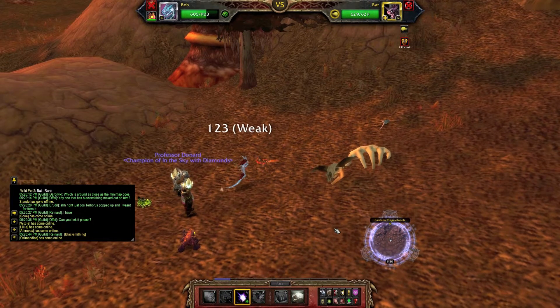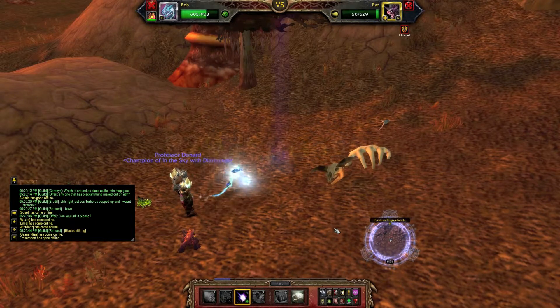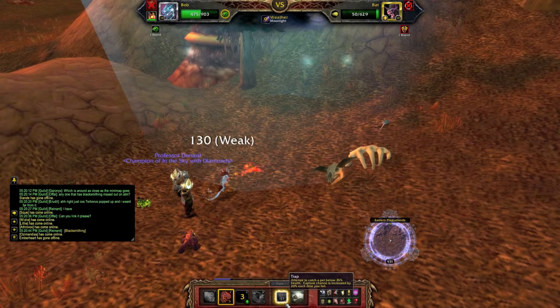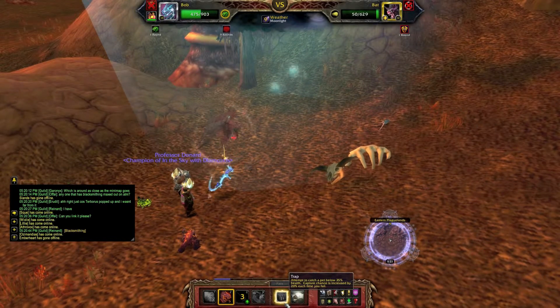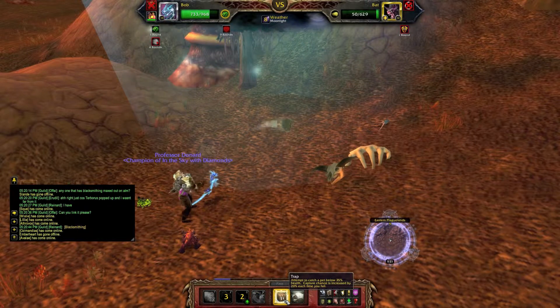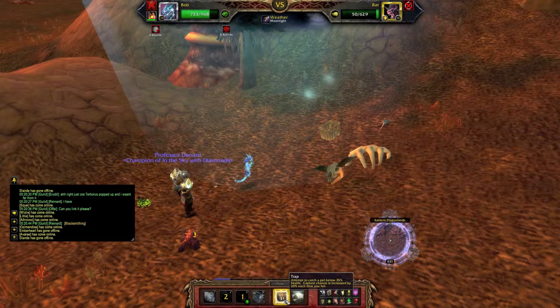Bats are actually pretty funky — they are the only pet I have found that is flying and also has a healing ability, so it is maybe one of those pets that are worthwhile picking up. I'm not too sure if the stats are overly good for end game pet battles in terms of attack and speed stats, but a bat is pretty cool.